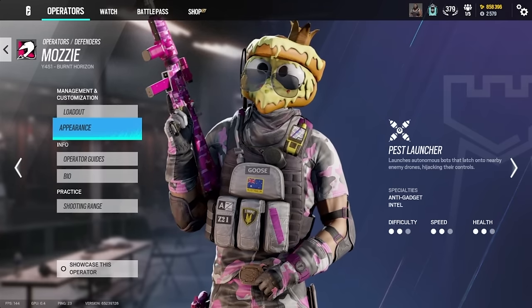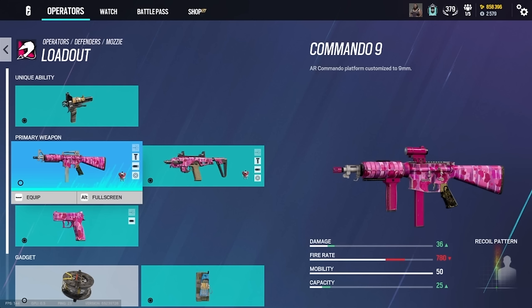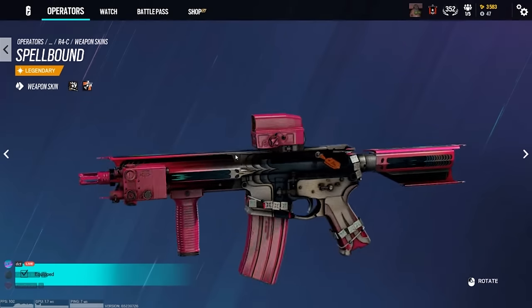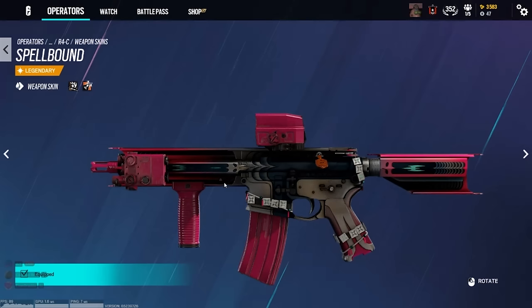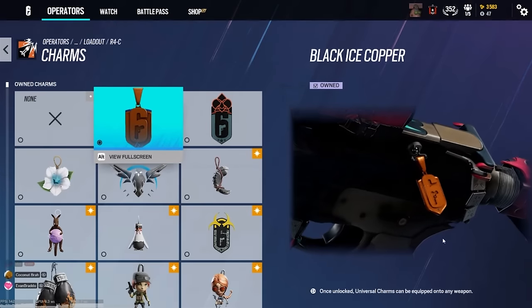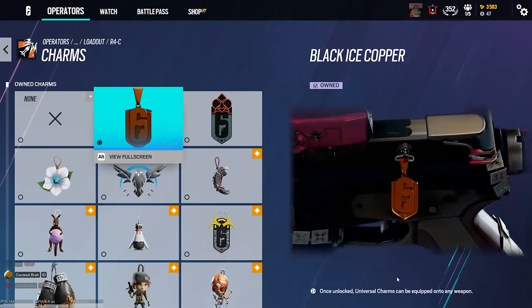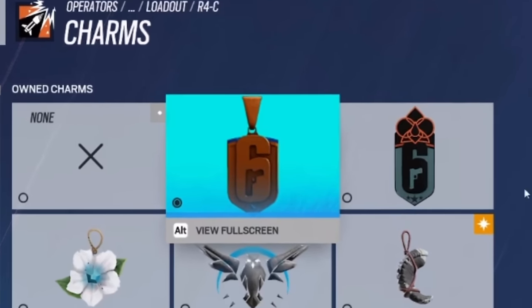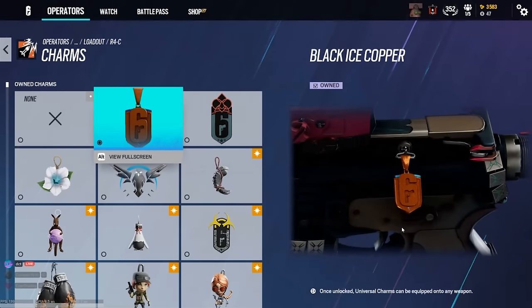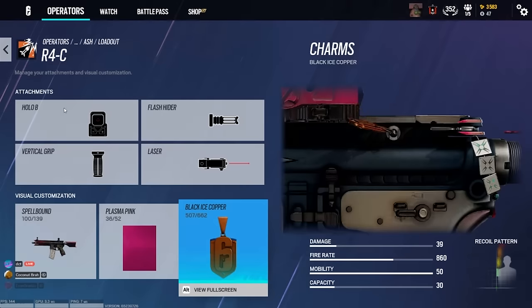What do you think is the rarest item that you own? If my friend could join — he has a Year One Season One copper charm and it's so beautiful. I got the whole shebang: the hot pink attachments with the skin and the charm. That charm is the Season One copper charm — the Black Ice one. It's literally the top charm. I've never seen the Black Ice copper charm. It's only slightly blue on the top edge. This is the best charm in the game — the only charm I used on console, and as soon as I brought it over to PC I put it on everything.